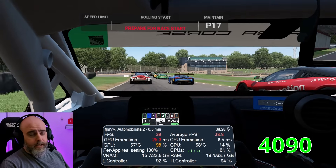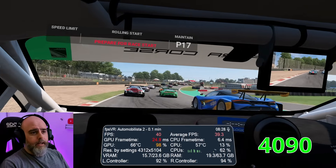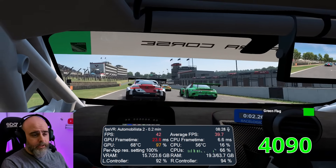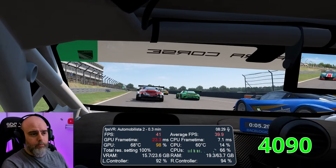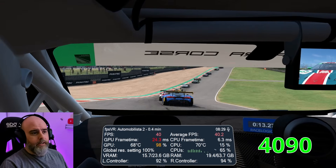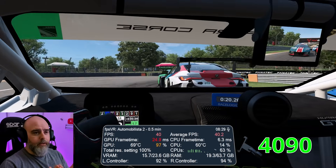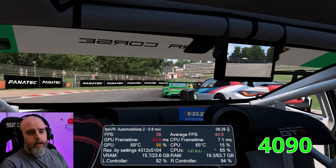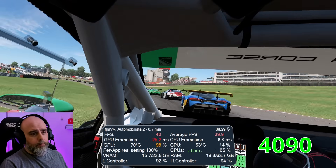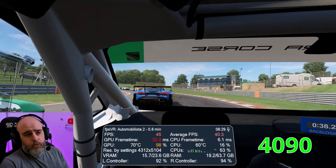Here we are in AMS2, obviously at Brands Hatch. Everything in the game settings-wise is as high as it will go - nothing can go any higher - and in the Pimax software I've got it set to high. Personally I usually have it on medium, which still looks amazing and gives fantastic performance, but here we need to stress the system, so it's on high. In headset it looks absolutely phenomenal but it's not a smooth experience. The frame rate is around 40 fps. I do a few laps and it doesn't really change - staying in the middle of the pack, full grid, all cars visible. Steam is at 100% and you can see the GPU temperature increasing the longer we play. I think that's enough - we'll call it 40 fps.